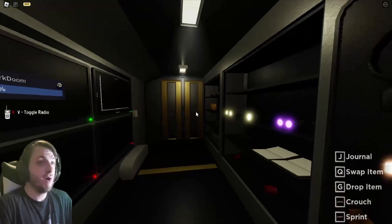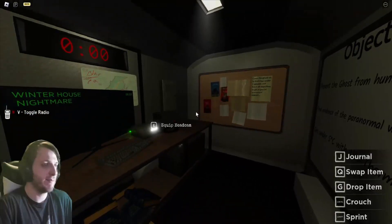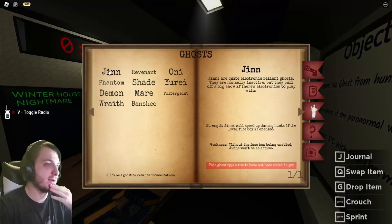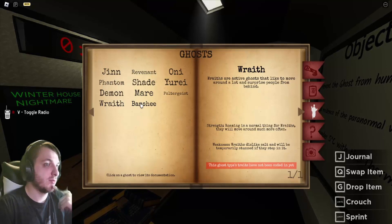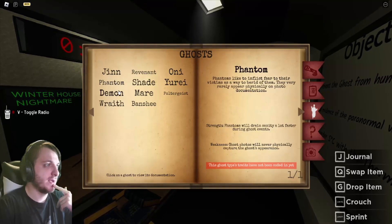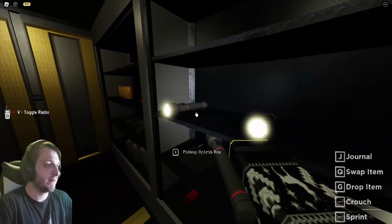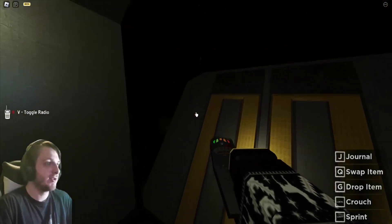Other than that, let's get right into this. We are here at the winter house. Today we're going to check out the sanity and see how well it works. I don't think we're going to get the banshee. Let's get our flashlight, the thermometer, and the EMF. Alright, let's go in and do this.